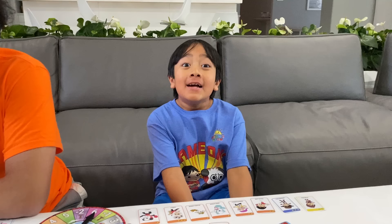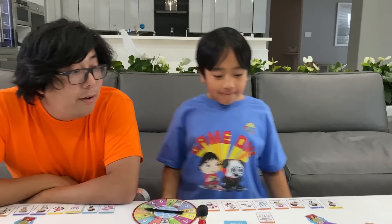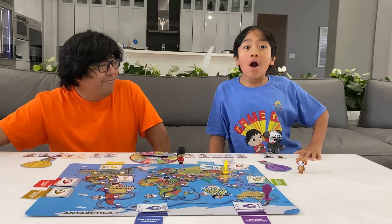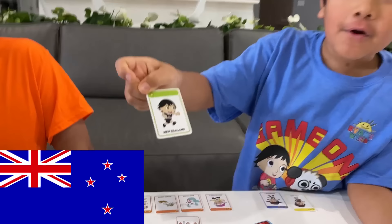So now it's actually my turn. I got a four — nice. One, two, three, four. I'm in Christchurch. I'm going to get the green figure card. I got New Zealand for another one star. I have so many one stars.